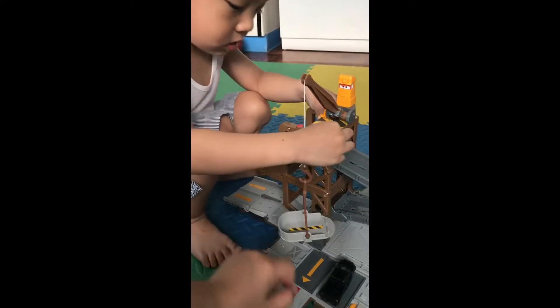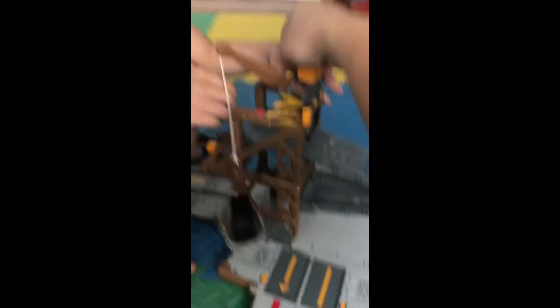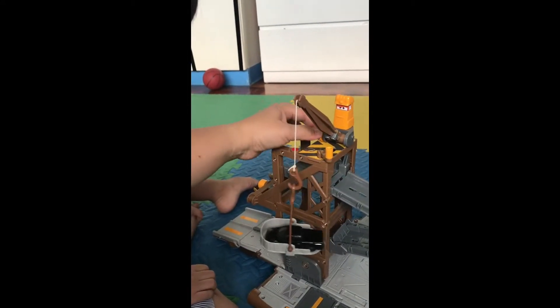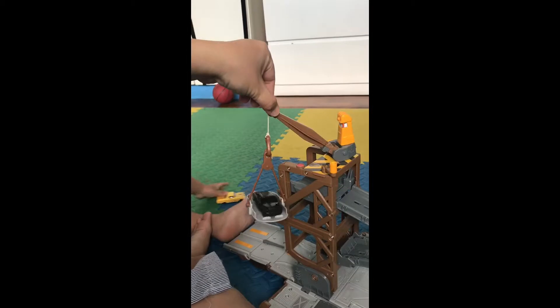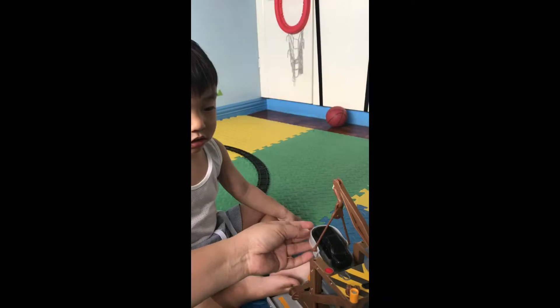Here, put the car here on top. And then you can — wait, using this one, this one there. Look, it's going up! We have to turn the car this way, then we lift it up. There, and then push it here, Bryce. Okay, like this, so Bryce look.